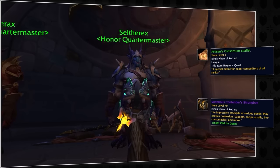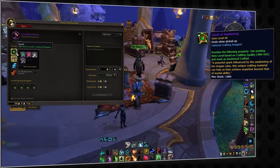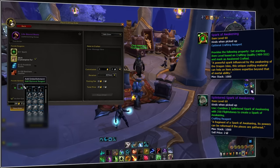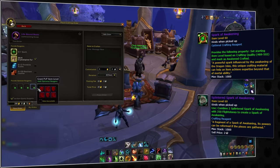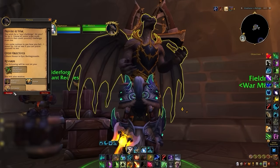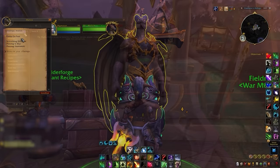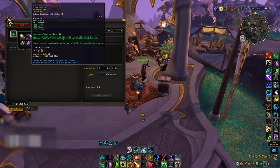Crafted gear will function the same as seasons 1 through 3, and you will need trophies of conquest to scale gear to 528 item level. Three free trophies will be granted automatically from a quest item you get by opening the first strongbox of the season, so save your conquest for other items. Crafting season 4 gear will require sparks of awakening, which you acquire on a weekly basis by combining splinters with flightstones. Because sparks are limited during early season, prioritize crafting embellished slots first, then other slots as they become more abundant.